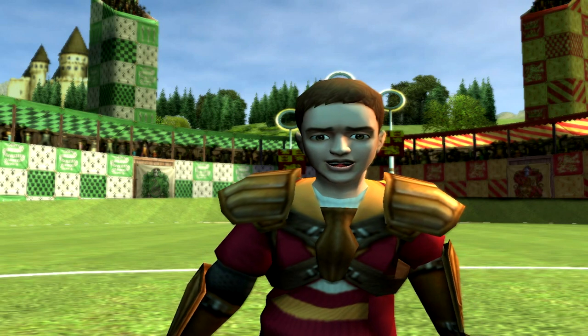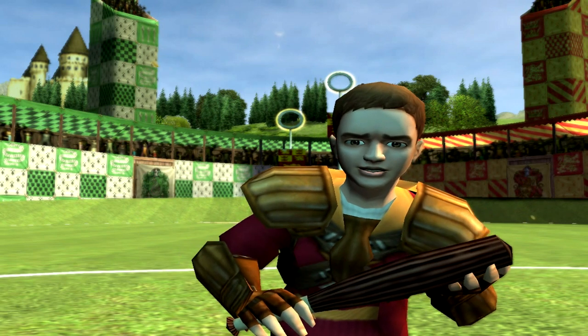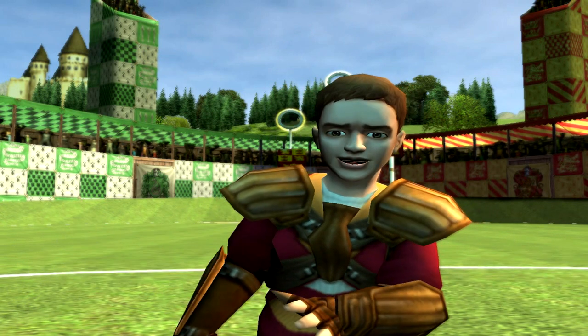The Bludgers rock around trying to knock players off their brooms. That's why you have two Beaters on each team — it's their job to protect their side from the Bludgers and try to knock them towards the other team.